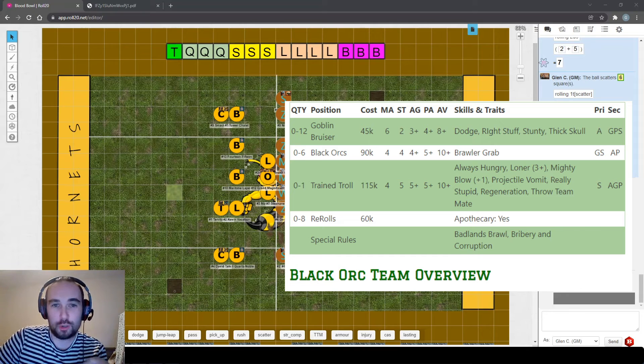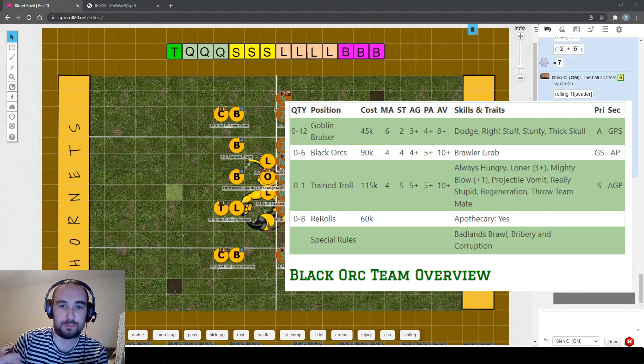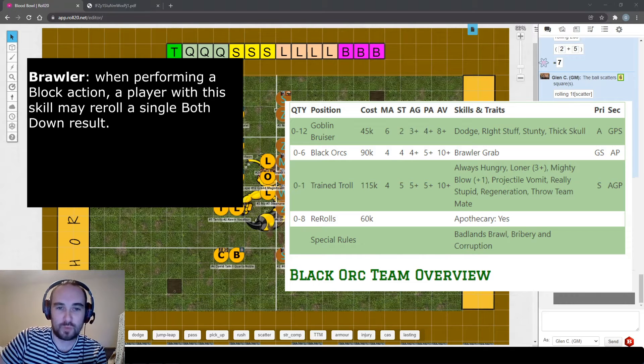Now Black Orcs - only three player types to look at since we haven't looked at an Orc or goblin team yet. The Black Orcs themselves - you get up to six of them. They're big boys: slow, not agile, can't throw at all, but they're strength four, which is above average, and with six of them on the pitch you can really dominate physically. They come with two really useful skills: brawler, which is new for this edition.